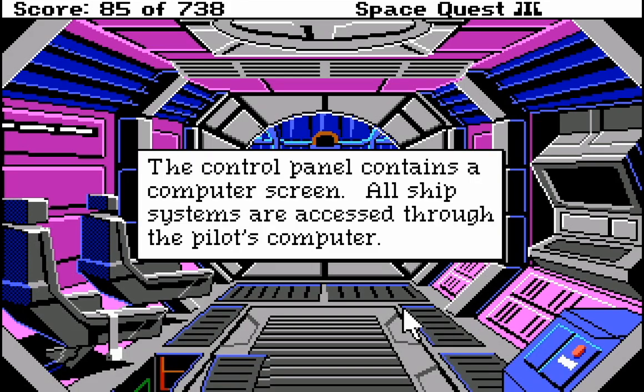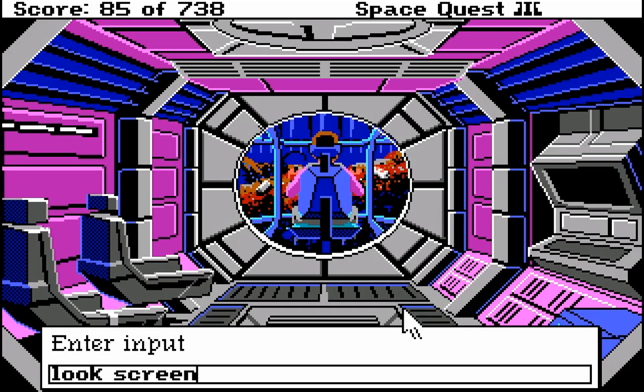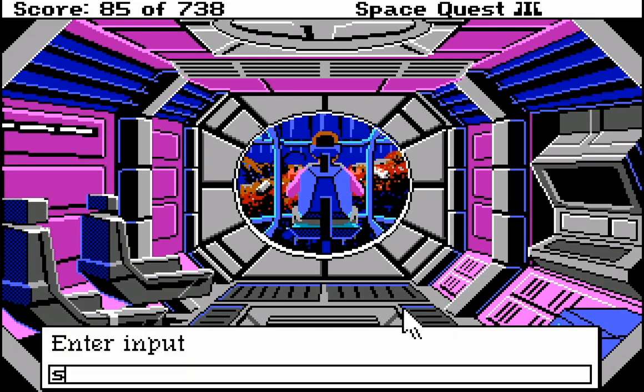The control panel contains a computer screen. All ship systems are accessible through the pilot computer. Look at the screen — the pilot's computer is dead. So we need to restore power to it. Stand then, that's what I meant.